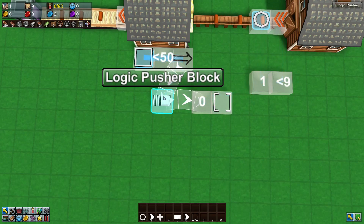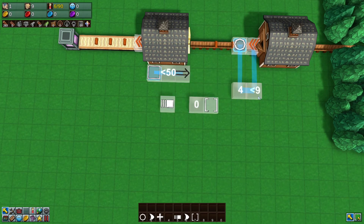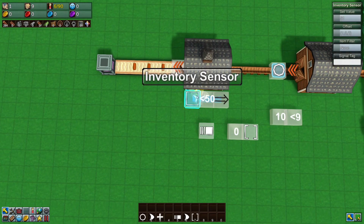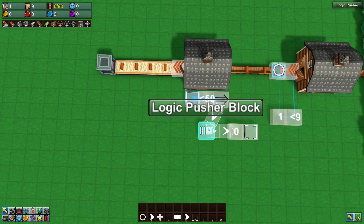For the reset system: a logic pusher block pushes into a number block set to zero. The number block connects to a logic set block, which connects to the counter block — so when triggered, it resets the counter to zero. The number block also connects to the original math block, sending it a zero signal so the math block knows everything's been reset and turns the grabber back on. At the other storage, an inventory sensor connects to a math block set to less than 50; when triggered, the if block receives a true (one) and sends the signal on to the logic pusher, triggering the whole event.